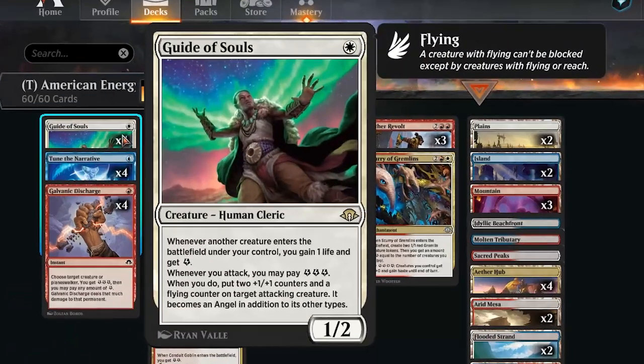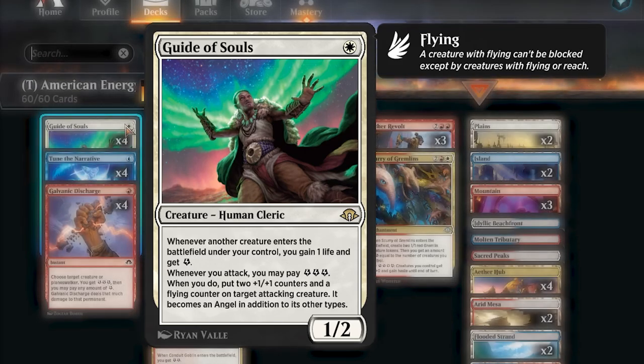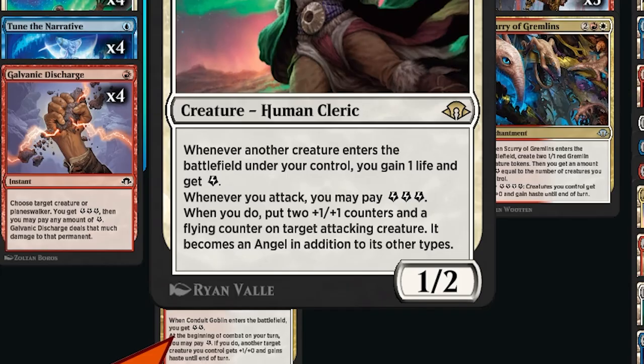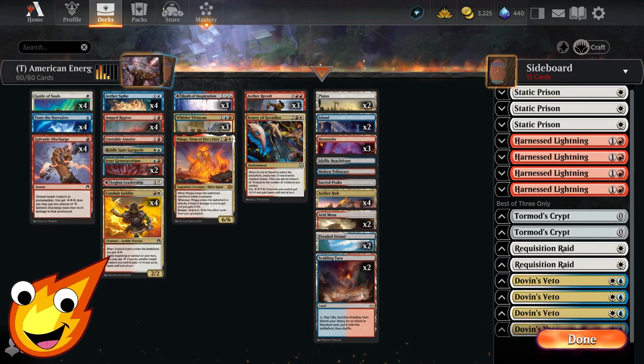Guide of Souls is a 1/2 human cleric for one white mana. When it enters the battlefield, you gain one life and get one energy. When you attack, you can pay three energy to put two +1/+1 counters and a flying counter on a target attacking creature, making it an angel. This stabilizes your board while generating energy. Crucially, you don't even need to attack with Guide of Souls to trigger its secondary abilities.